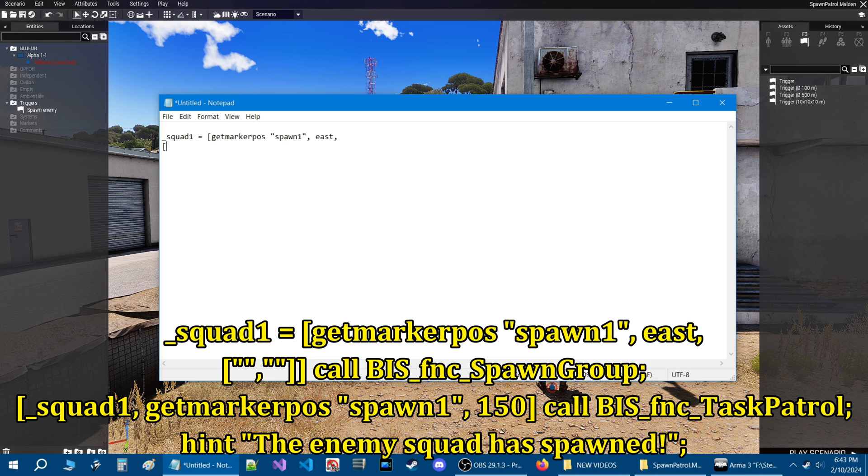Then hit enter so you're one line down — left square bracket, quote end quote, comma, quote end quote, then two right square brackets. You're going to put space call space BIS_fnc_spawnGroup, with the S capitalized and the G capitalized, and then a semicolon.